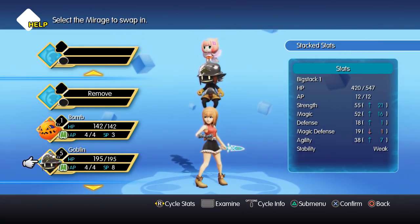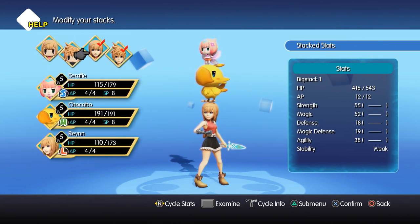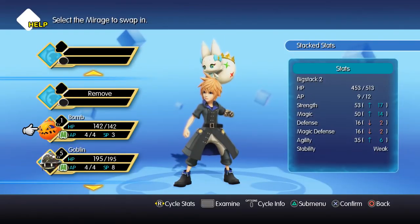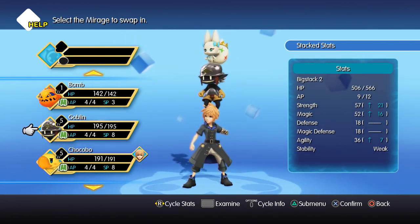So I can add the bomb, or a goblin, or a chocobo. Stacks are essentially like battle loadouts — each one brings something different. A bomb will come with some fire moves. If you want to make sure you've got fire elements in your party, you need to have a bomb. So it's going to be really strategic when it comes to bosses that are weak against certain things — you'll be changing up your stack depending on what you fight.